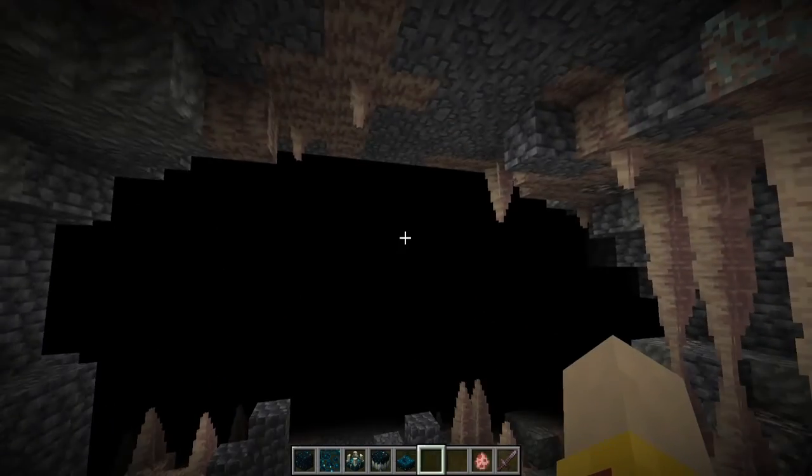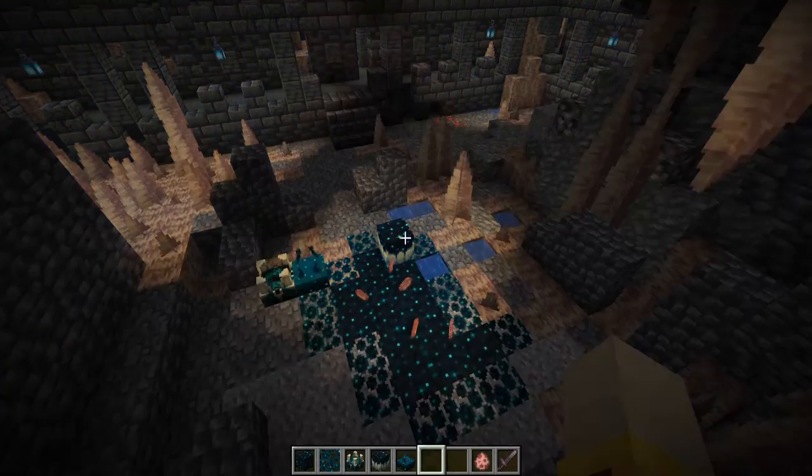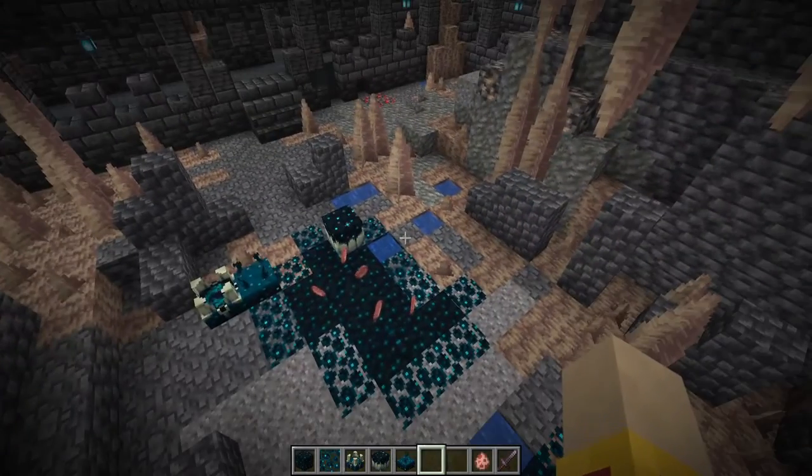The darkness effect will come in periodic pulses and will be totally weird. It will still be darker than you see here, because as I already told you the gamma value is way higher than normal — it would be way darker without this gamma value set to 10.